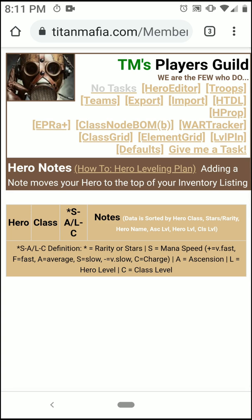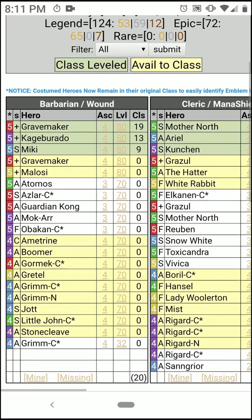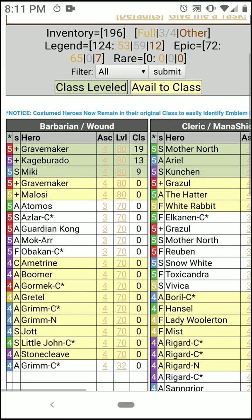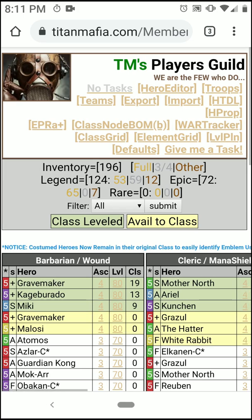Here's the next step — we're going to set up the leveling plan. Currently it's completely empty. We're going to go over to the class grid; best place to start. Barbarians — Obacon's costume looks to be a great hero, so let's go ahead and incorporate him. We want to max him, so we'll just put an M in there to keep it simple.